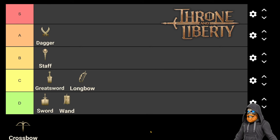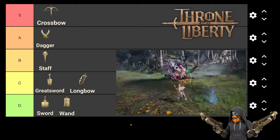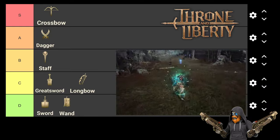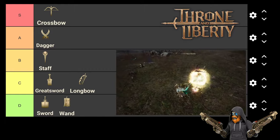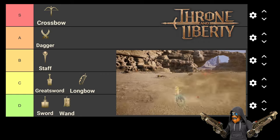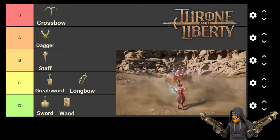In S tier, with a contribution score of 66.3, we have the Crossbow. Crossbow is simply the best contributor to damage in almost all combinations. It has a wide variety of damage buffs in the form of bonus damage, critical damage, move speed, attack range, hit chance, and weaken chance. These strong buffs and debuffs that Crossbow offers make it king in weapon combinations we see it used in, but keep in mind most people are not using it as their main weapon to attack, but more to buff and debuff their targets.